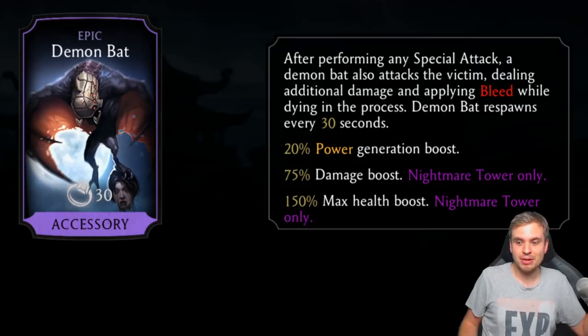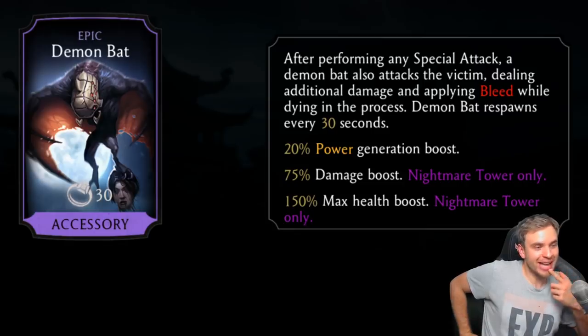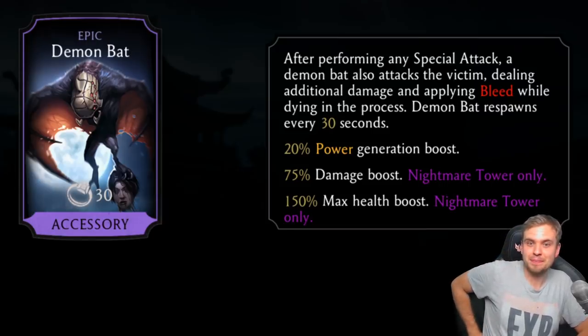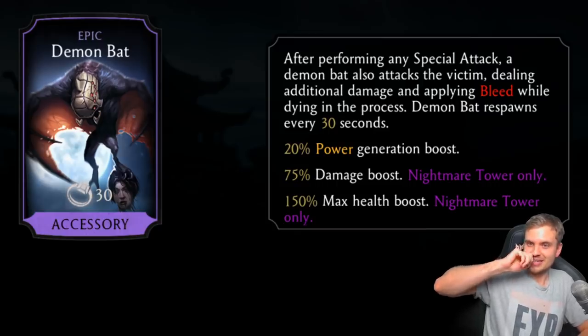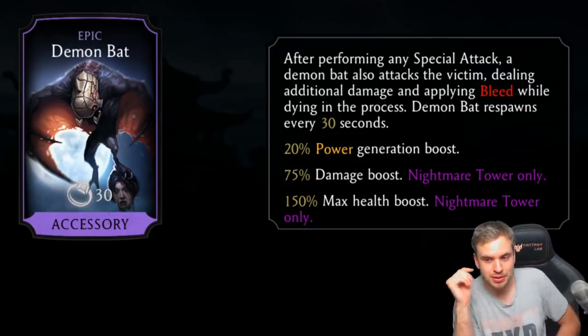We're going to start this review with the epic accessory piece called Demon Bat. He's holding the head in his hand — it's so creepy. After performing any special attack, a Demon Bat also attacks the victim dealing additional damage and applying bleed, while dying in the process. Demon Bat respawns every 30 seconds.